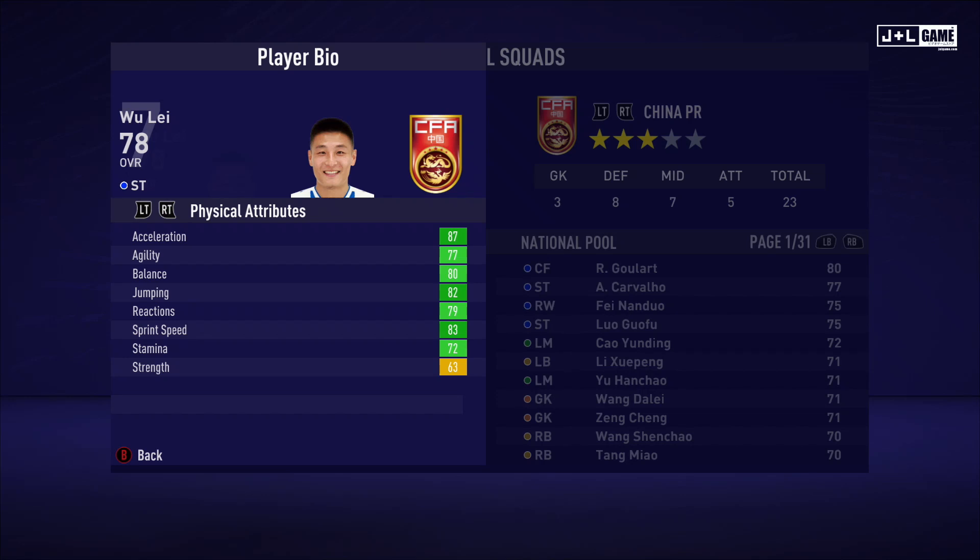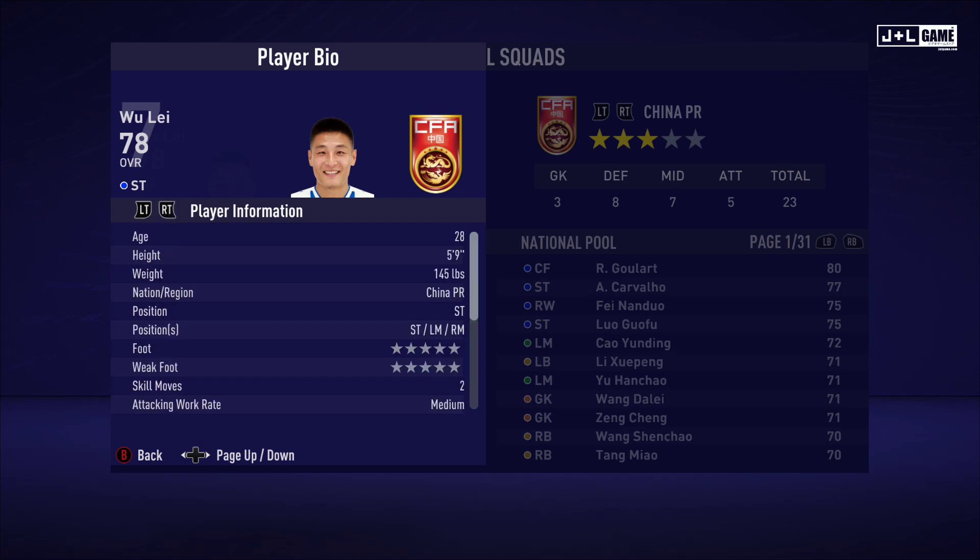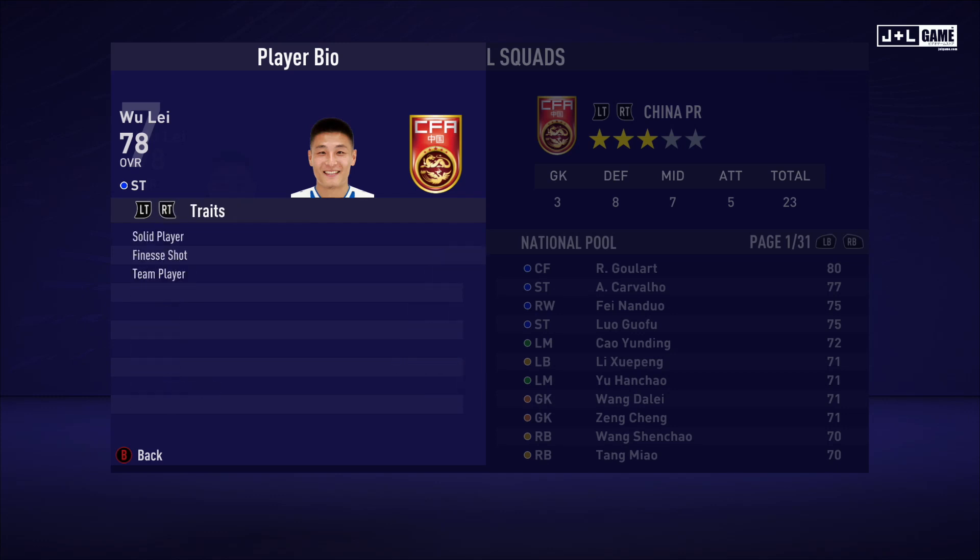Here we have Wule. Most of his physical attributes are in the green. His mental attributes are also mostly green. His skill attributes range from yellow to green — he's got some red and orange but very minor, not a big deal. Here is his player information and his traits — three traits available.